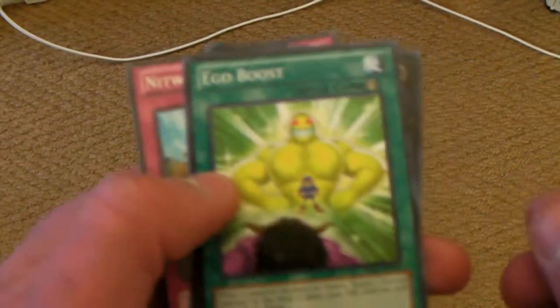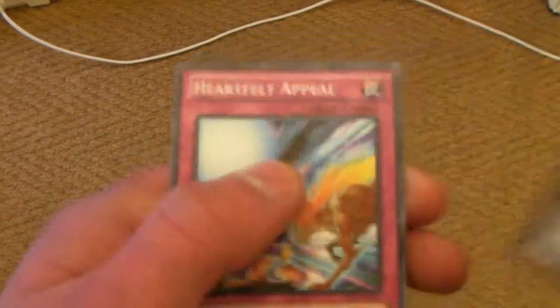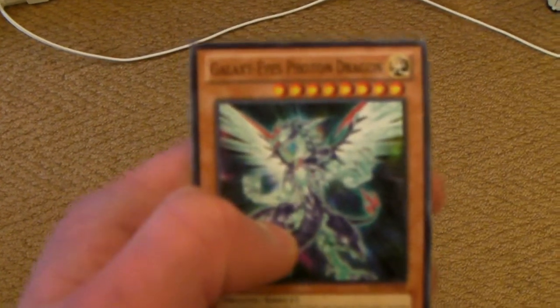Then we've got Ego Boost again, Number 39 Utopia, and Nitwit Outfit. Two packs left: we've got Number 39 Terabyte, Heartfelt Appeal, and Galaxy Eyes Photon Dragon. Not bad.